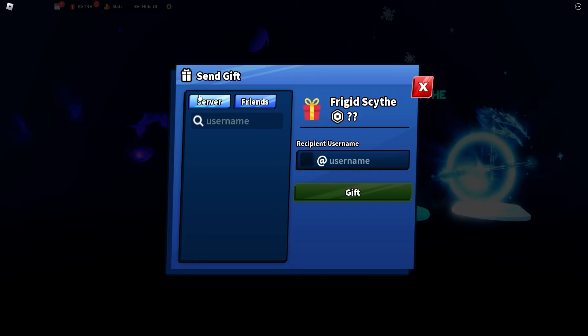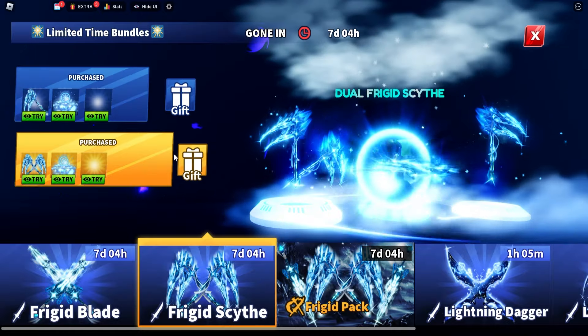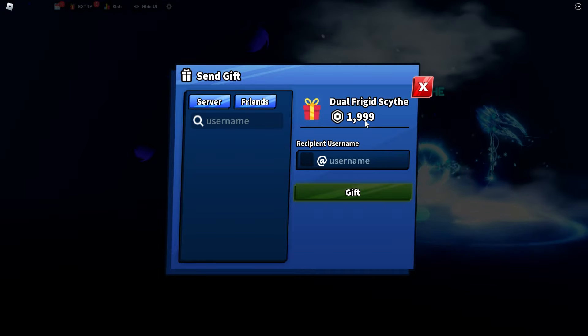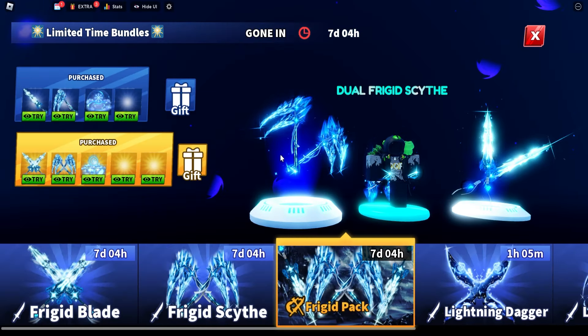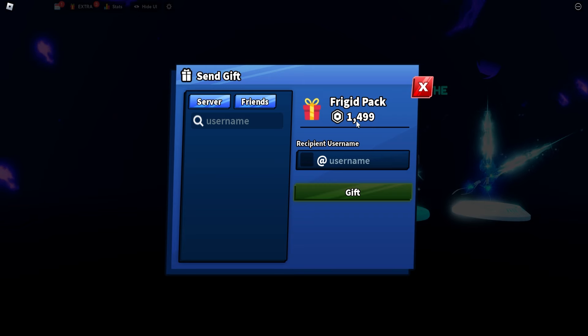For the scythe version you'll have to pay $12.99 for the normal single scythe. For the dual scythe version you'll have to pay $19.99. Now for the pack, which everyone mostly cares about — the single pack is $14.99 and the dual version of the pack is $23.99.